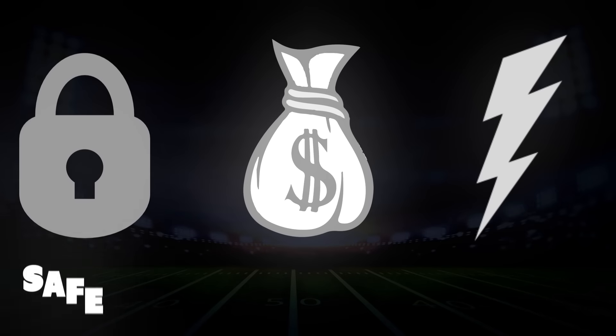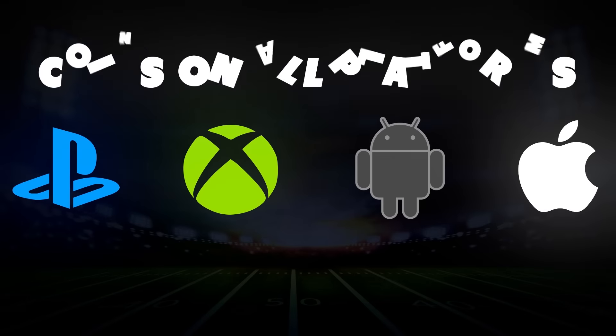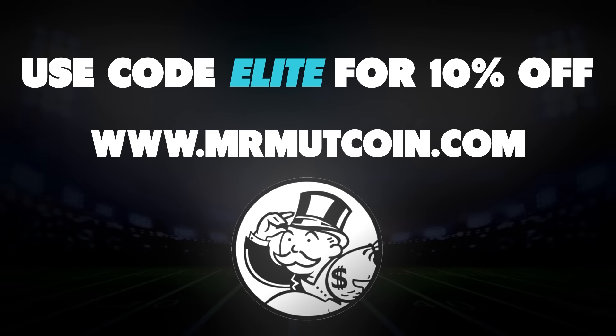If you guys are still looking to get some of those insane Frozen presents and open up some Pro Packs, check out MrMuttCoin.com and use my code FREEZE for 25% off of your entire order. You'll get your coins in 5 minutes.